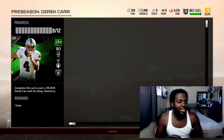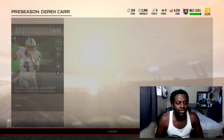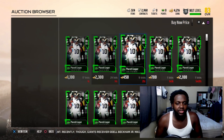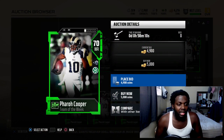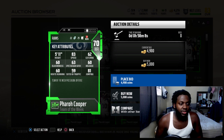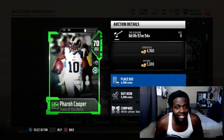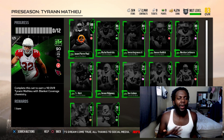I feel like the lower the cards in the set, the worse they are. The last one for the offensive set is Pharaoh Cooper, wide receiver for the LA Rams - he has 83 speed, 62 catches, 60 elusiveness, 60 release, 60 route running, 59 catching in traffic with 81 jumping. Now let's get into the defensive set.